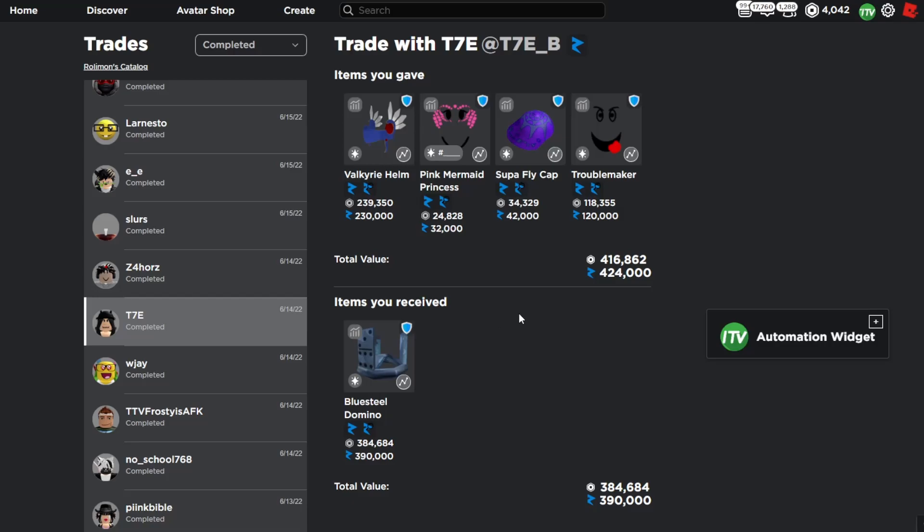This is one of my bigger trades of the week — I upgraded into the Blue Steel Domino Crown. It was a 40k overpay at the time, but the Pink Mermaid Princess and the Super Fly Cap both dropped 3k since. Overall this was definitely a big win considering the Blue Steel Domino Crown gets 50k or more, and I also avoided losing on those two items.